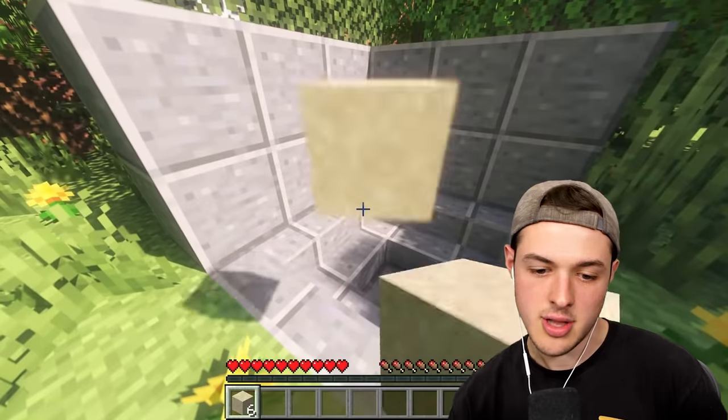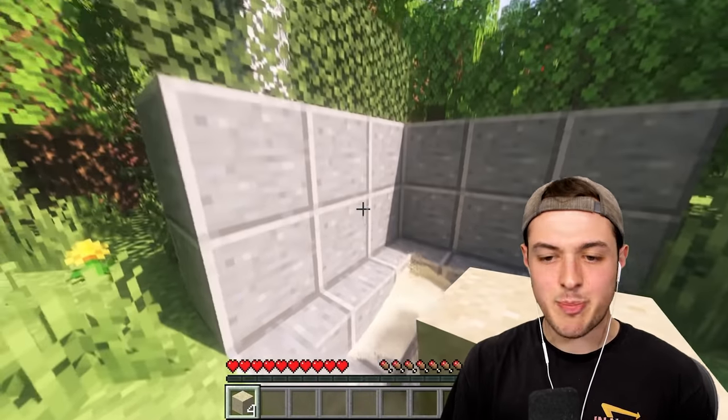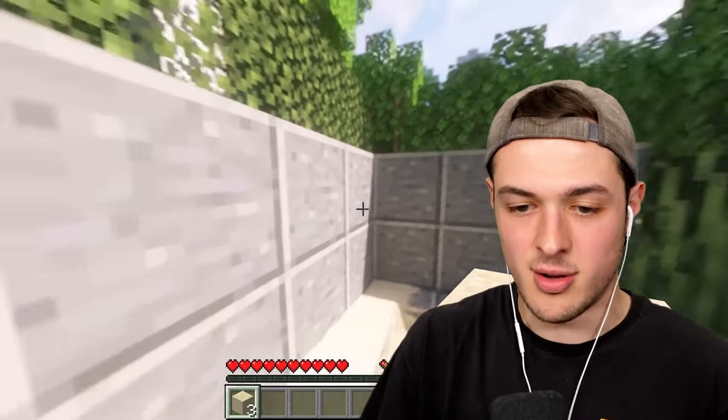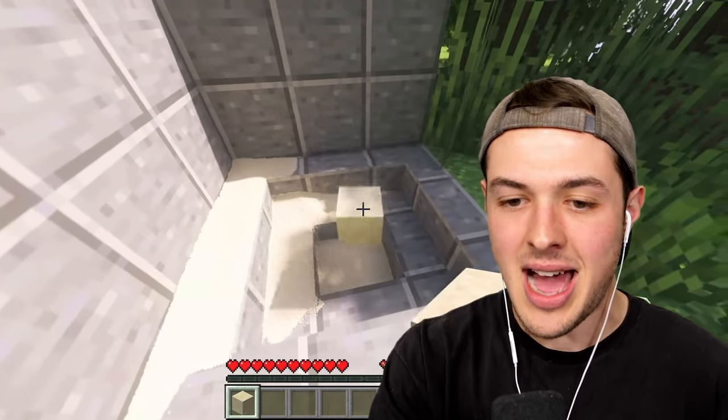The last thing - they have sand in their inventory and they just throw it. They are yeeting the block of sand and it just disperses into a million particles. How is this possible? It looks like Minecraft, but it's not. It's an animation.